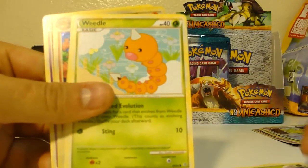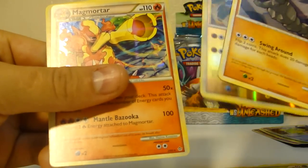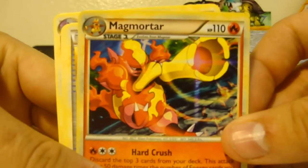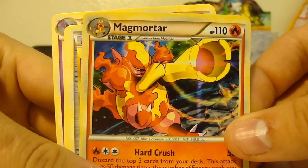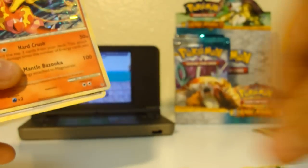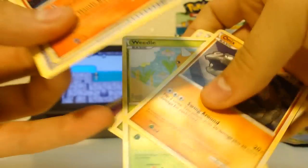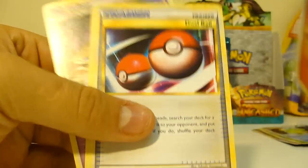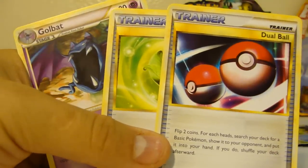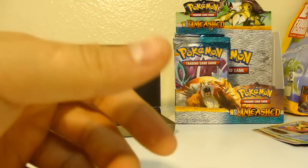Let's see. Weedle, Monyx. Wow — there's a Hollow Magmortar in this set. Magmortar is pretty awesome. I remember Mysterious Treasure — Magmortar was in Mysterious Treasure. It's pretty cool, but that was only a rare. So we got Dual Ball, Life Herb, and a Gold Bat. After that, Hollow Magmortar.